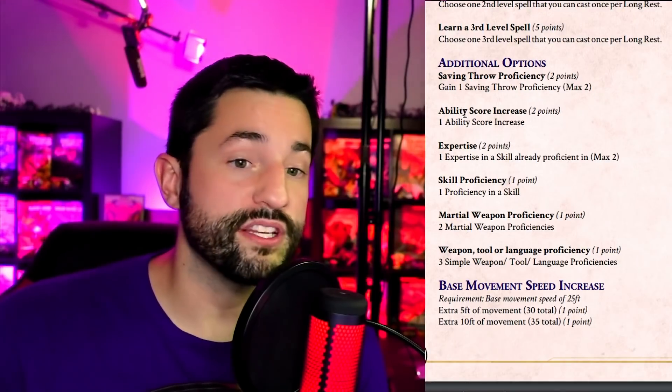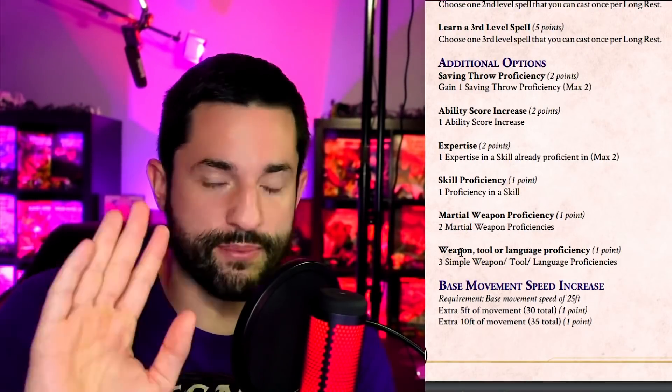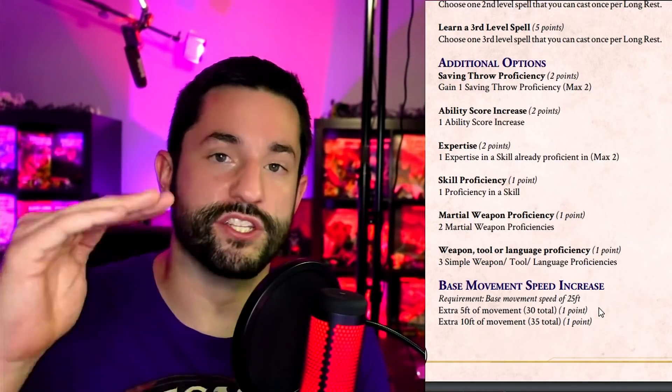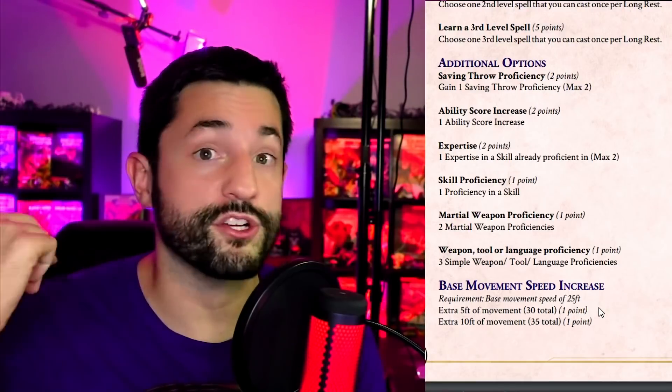For additional options: saving throw proficiencies are worth two points each, ability score increases worth two points each. Expertise in a skill you're already proficient in is two points, but with expertise and saving throws you can only pick two or else you'd just collect them all. Skill proficiencies are worth one point each. Martial weapon proficiencies you get two for the price of one point. General weapon, simple weapon, tool, or language proficiency you get three of them for only one point — and you can mix and match. Base movement speed starts at 25, one point for 30, or two points for 35.